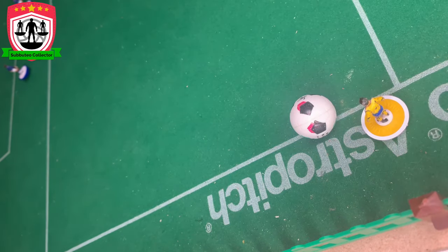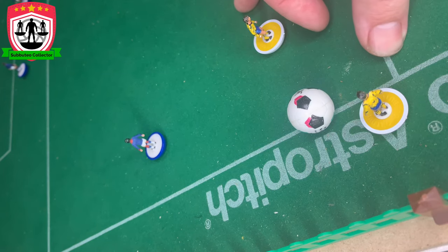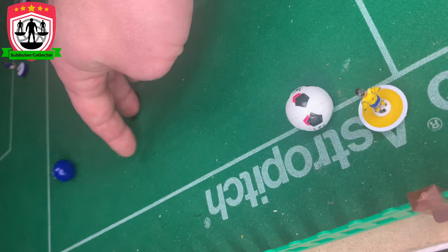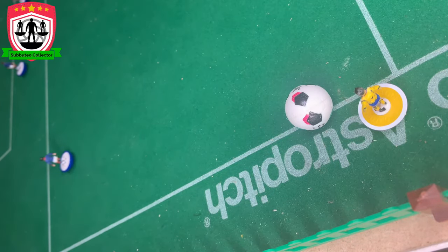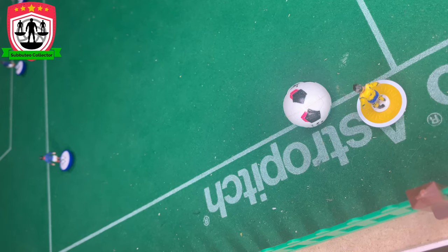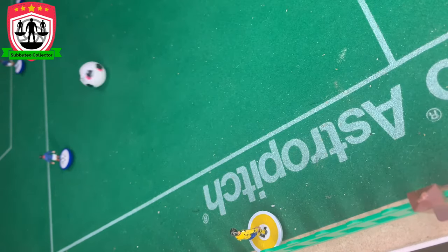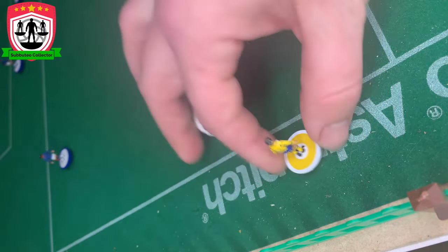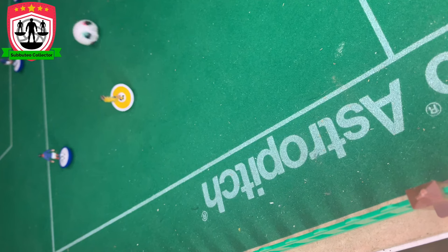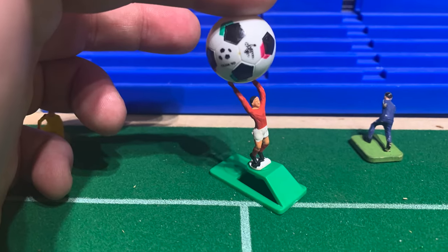If the ball goes out of play, it's a throw-in. Choose your player from anywhere on the pitch and you are allowed one positional flick — first the attacking team makes their positional flick, then the defending team is allowed their defensive flick. The player taking the throw-in cannot come onto the pitch — just like in real football. If he does come onto the pitch, it's a foul throw and the other team gets to throw. You can also use throwing figures if you want.